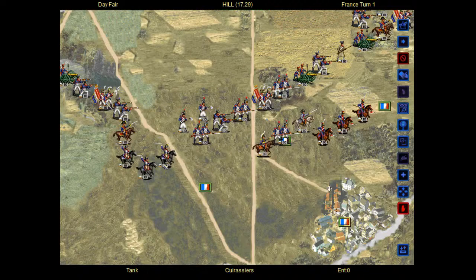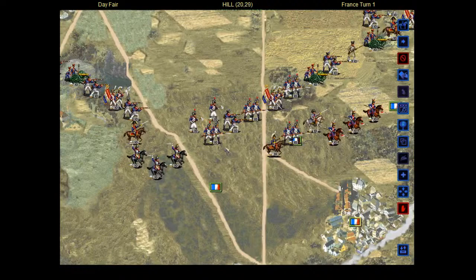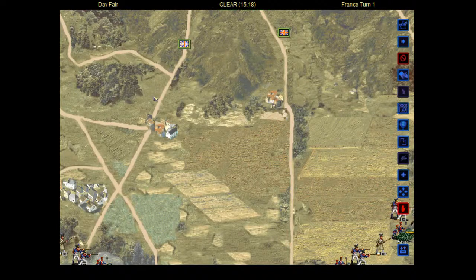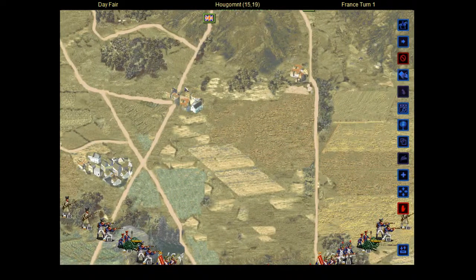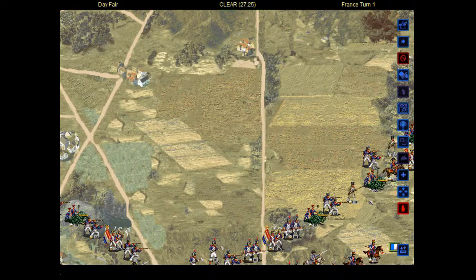Their heavy cavalry was on the left under guys like Kellermann, and the Polish Lancers were in the French center slightly offset to the right. Both sides realized almost immediately that most of the action was going to take place on the British right and the French left — across these fields around Hougoumont and La Haye Sainte. If you've ever seen Sharpe's Rifles, this is where the 95th Rifles gets into it and it gets nasty. These are probably the two most famous spots on the battlefield — Hougoumont and La Haye Sainte. I will definitely be taking a look at them in a little bit.